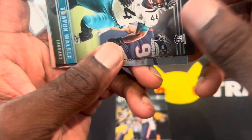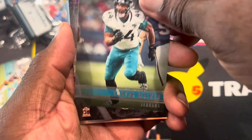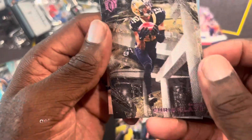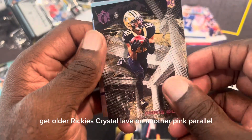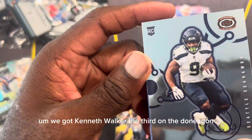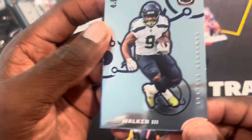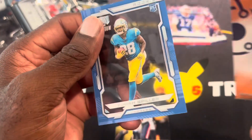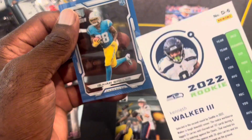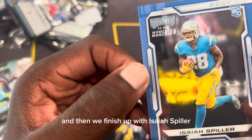Always stay connected to your journey — Travon Walker. We get older rookies, Chris Olave — another pink parallel. Kenneth Walker the Third on the Panini — pretty nice card. And then we finish up with Isaiah Spiller Momentum from that pack.